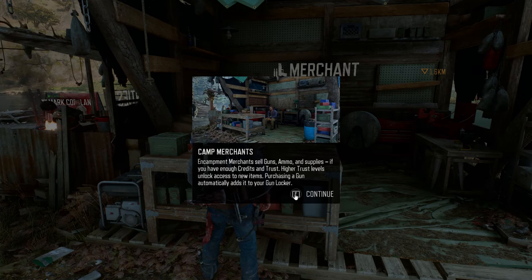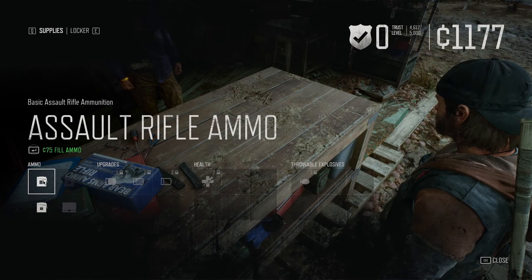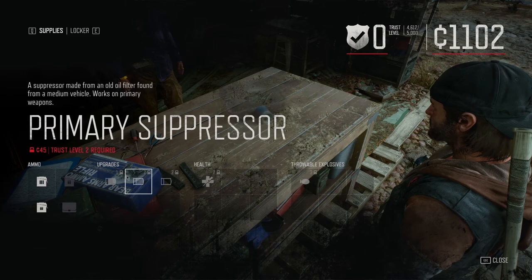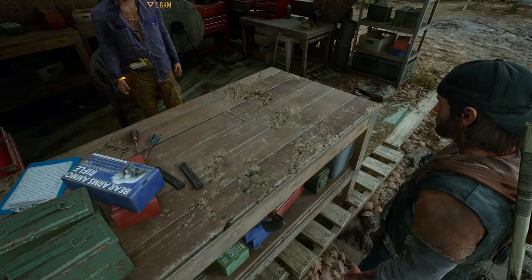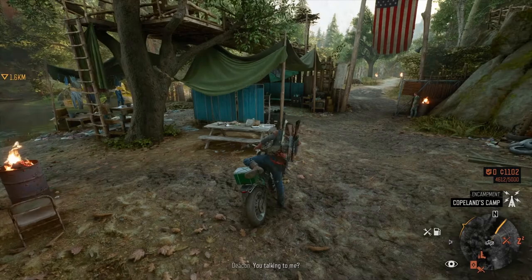Camp merchants sell guns, ammo, and supplies. If you have enough credit and trust, higher trust levels unlock new items. Purchase a gun — it automatically adds it to the gun locker. Assault rifle ammo, 70 credits... 75 to fill the ammo. I guess I can't buy weapons from them just yet. Come back when you have credits. Alright, now that we've filled up our gas tank, we're going to do this mission for Copeland.